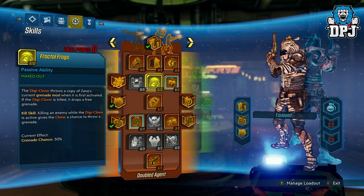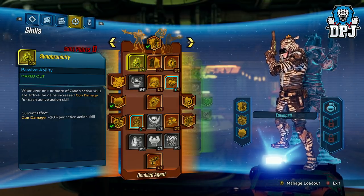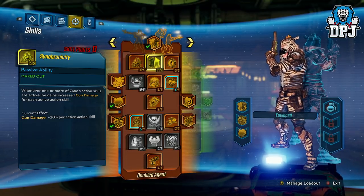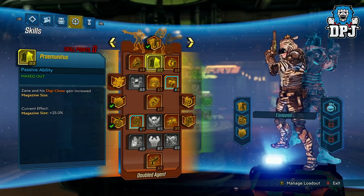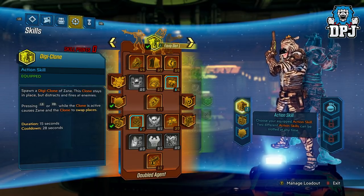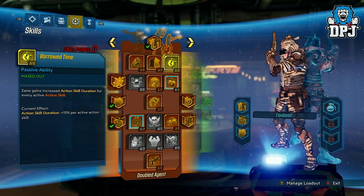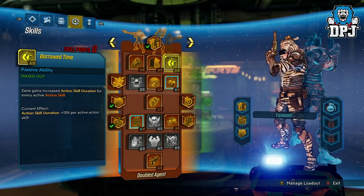Finally, the tree we put the most points into: Digiclone. We have five in Synchronicity — whenever one or more of Zane's action skills are active, he gains increased gun damage for each active action skill. Decent. Then we have Premunitas — Zane and his Digiclone gain increased magazine size. Because Digiclone will be our action skill, it really does help out with grenades. This is a great perk. Then five in Barrel Time — Zane gains increased action skill duration for every active action skill. Pretty good.